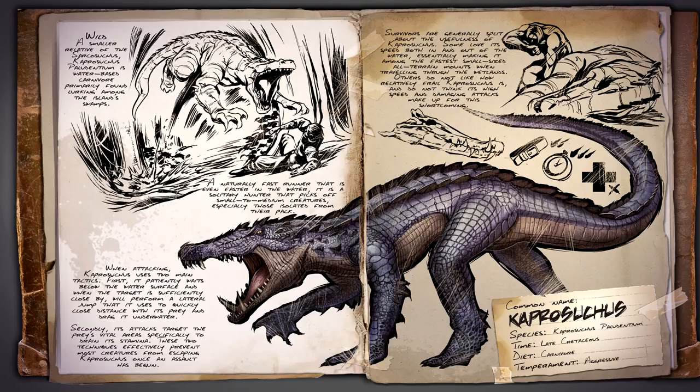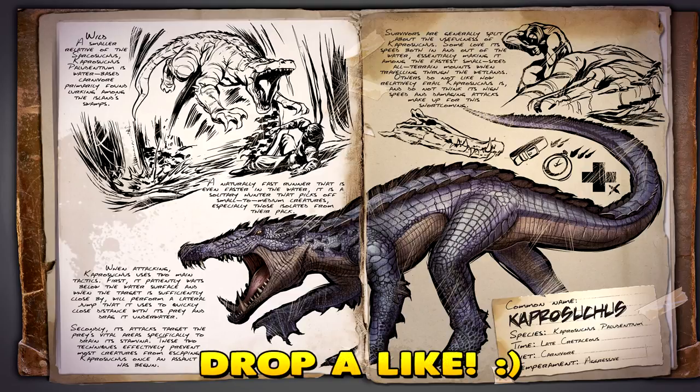When attacking, Caprosuchus uses two main tactics. As prey wanders towards it, the Capro will hide below the water surface until it is close enough to strike, dragging its prey underwater with it. What's so unique about the Capro is that it targets its prey's vital areas, specifically to drain stamina. These two tactics combined make it extremely hard for any prey to escape the Caprosuchus once it has engaged in an assault.